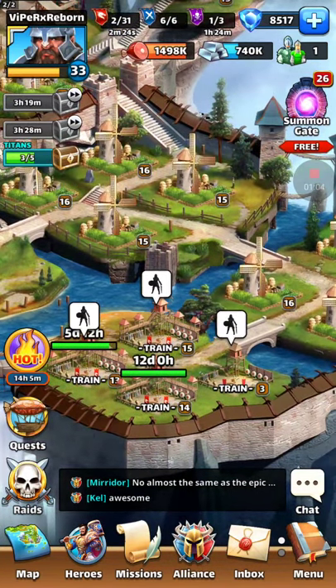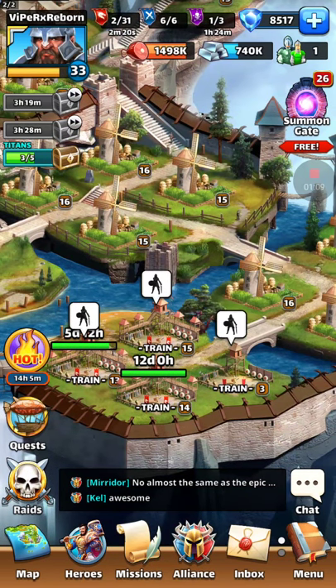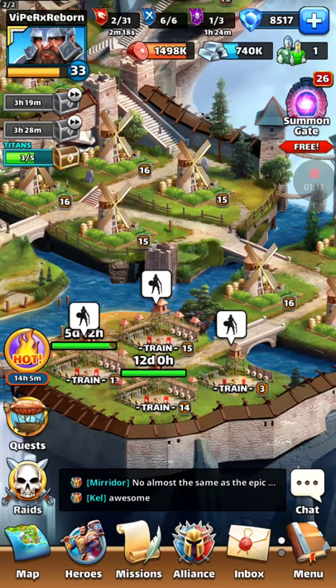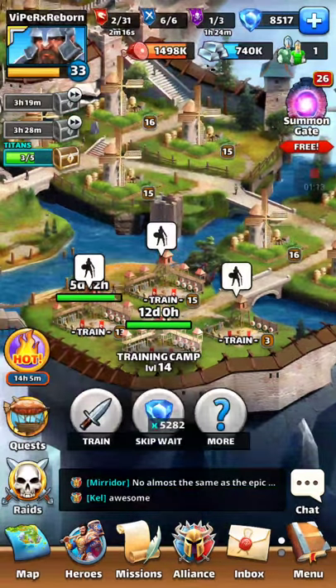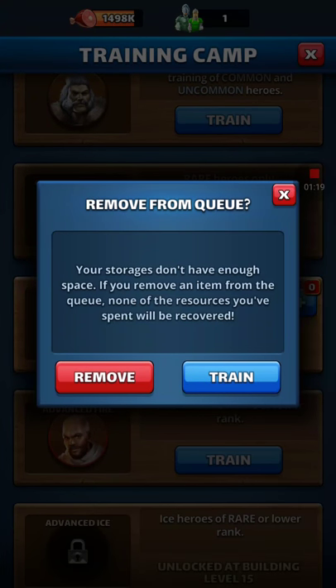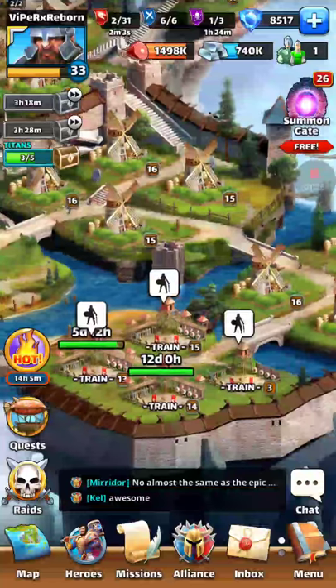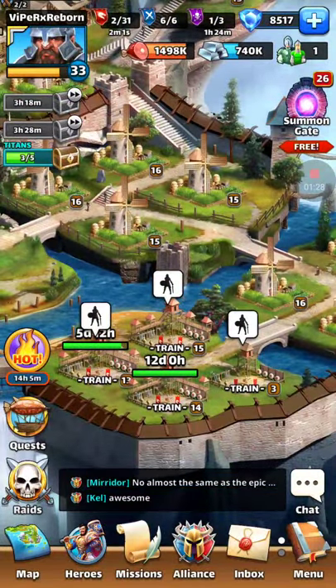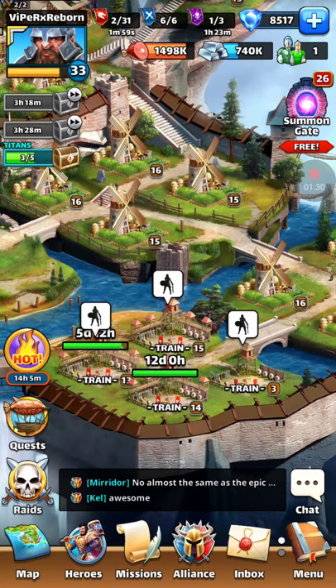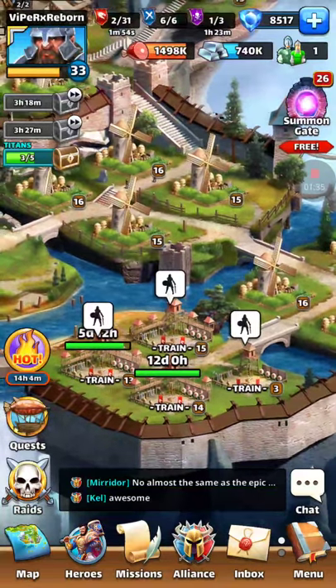One of the biggest obstacles that is going to happen here is food. Because I'm not going to have any food coming to me, what I have done is for this training camp right here, I have 7 elite training. So if I were to take one away and remove from queue, it's going to give me about 300,000 food back — that'll help as far as having food. And as you can see in my summon gate, I have 26 that have been accumulating for today.